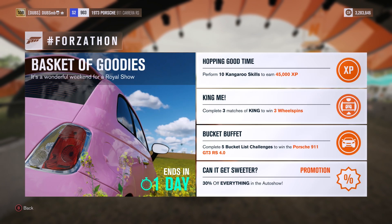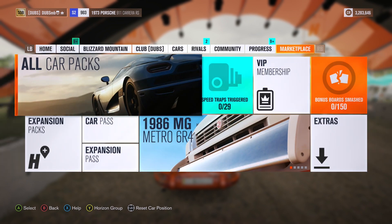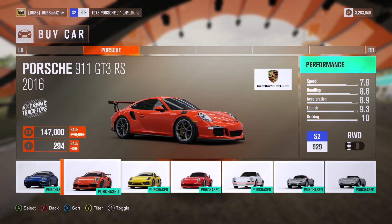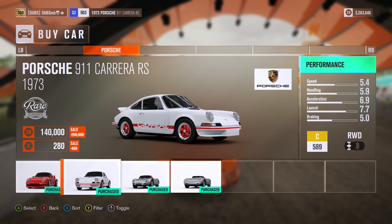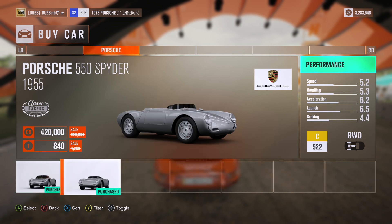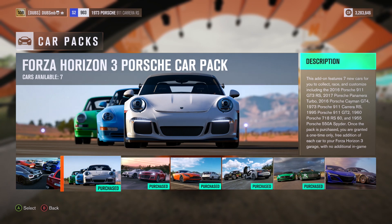This is where we are now. We got seven cars in the car pack. We got all car packs — Porsche pack. We got a Panamera Turbo, a 911 GT3 RS, a Cayman GT4, a 911 GT2, a 911 Carrera RS — which is what I'm driving right now — a 718 RS 60, and a 550 Spyder. Those are all the cars in the Porsche pack. There's seven cars. It was, I think, about seven euros.